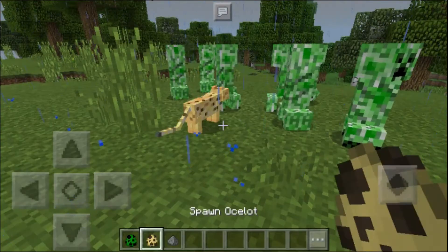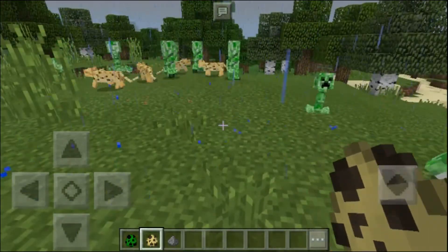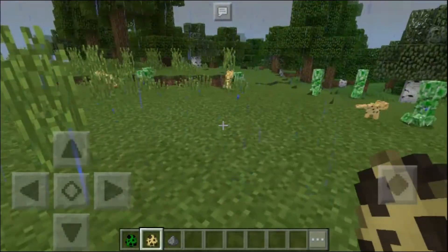Creepers are afraid of ocelots — they will run until they are 30 blocks away. This has been the beginner's guide to creepers. See you guys in my next video, peace.